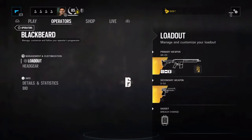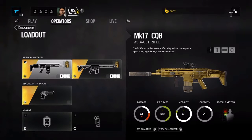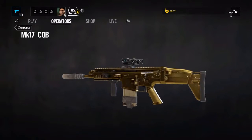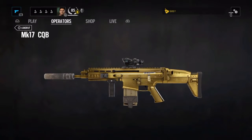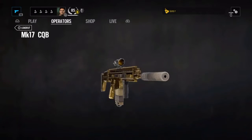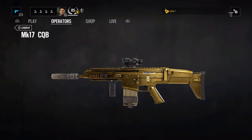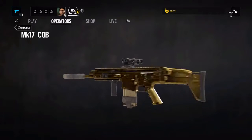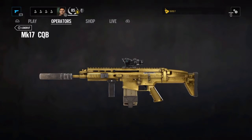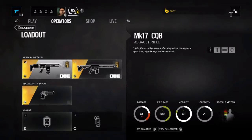So we're going with Blackbeard first. Blackbeard has two primary weapons, like everyone else. The MK17 CQB is a very nice, good gun. My recommended attachments on this gun would be ACOG, silencer, and grip. He also has a nice little gold camo and charm on it.